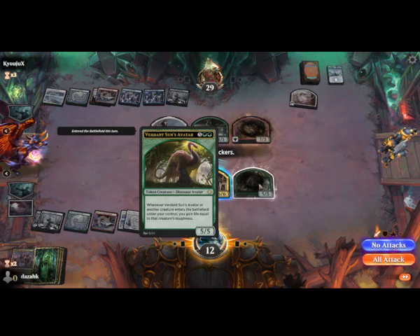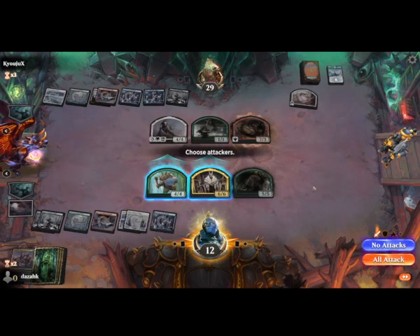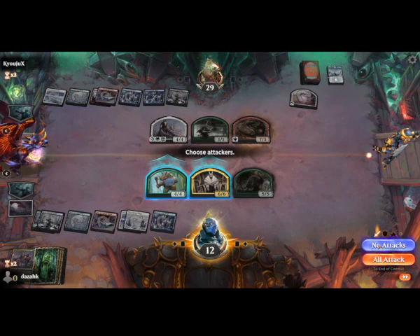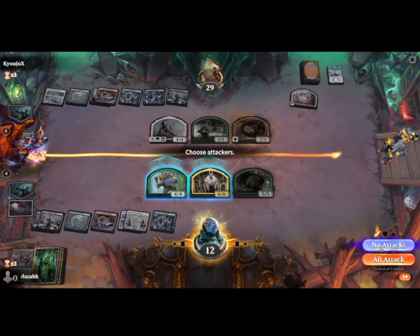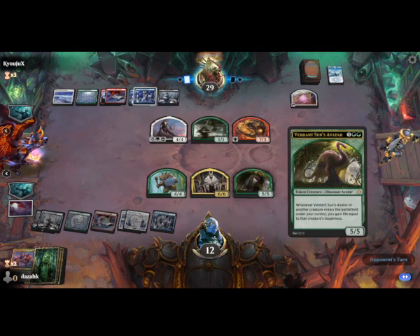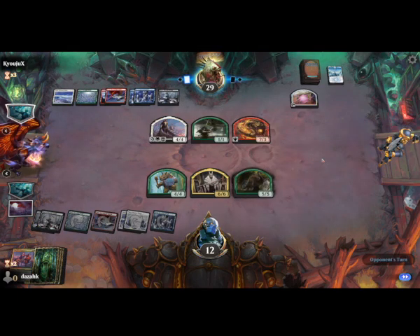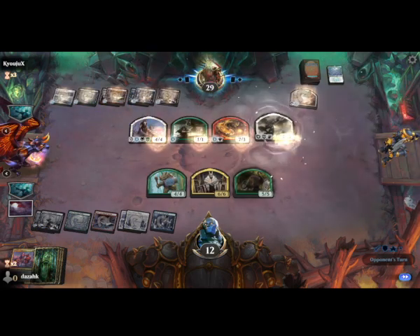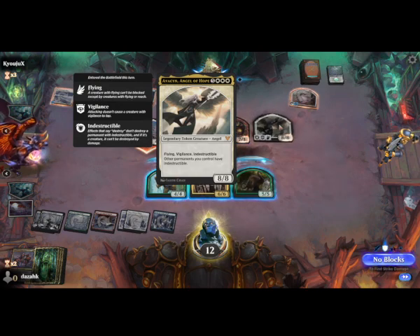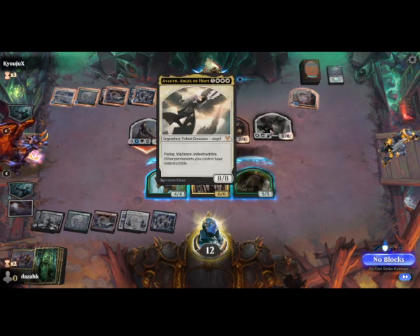Verdant Sun's out of time — that's a pretty good one. Again, we're getting hit by three 7/7s. That's getting shuffled back in. We've got to block two of them. Avacyn is literally the best thing you can hit in this — other permanents you control have indestructible. I've run into it before. That's a very stupid card, really.